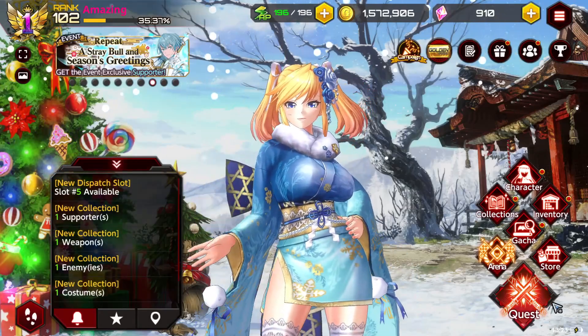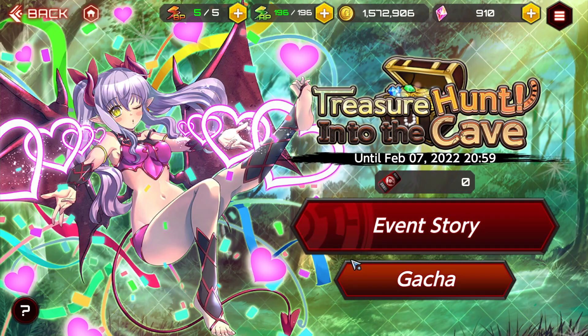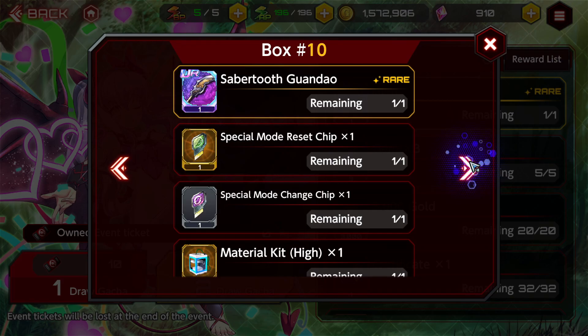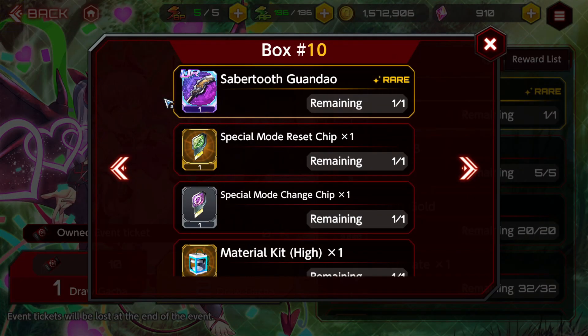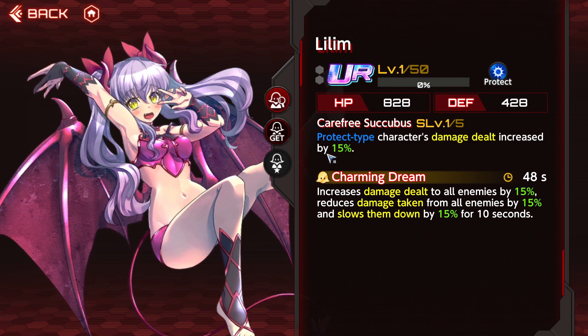Moving on, if we go to the Events section, we have a new event called Treasure Hunt into the Cave. In the event gacha, they have a weapon copy for Shiranui's weapon in the actual event shop as well, just like they did with Sakura. So you're able to get two out of five on the weapon, and you'll have one of five of the supporter so far. With Sakura, they actually gave up to three copies for free, so hopefully we get three copies of Shiranui for free too.